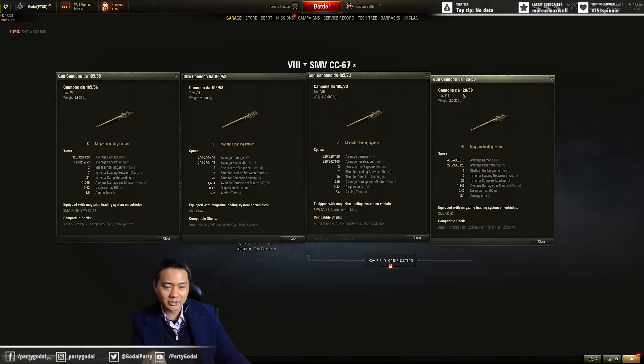Then you can equip the 120 millimeter gun that does 400 alpha, with a little bit better standard penetration but way better premium - it's HEAT. Still three rounds, still seven seconds clip reload, 25 seconds whole clip reload, and the DPM is even higher. You have to get this gun - you have to get the 120 millimeter gun.